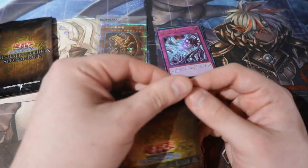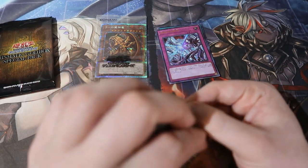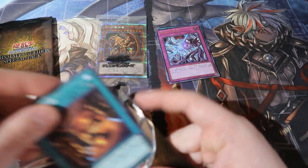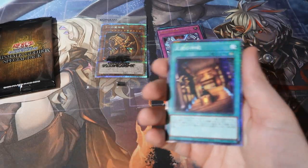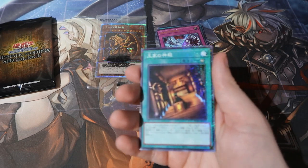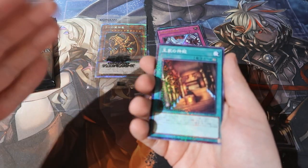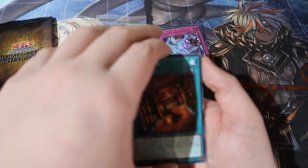I can't even put a value on these cards. This box alone — the price I paid for it — is definitely covered by what you get inside. I instantly break even or make profit either way, because the Winged Dragon of Ra card itself is worth quite a lot since it's also meta.